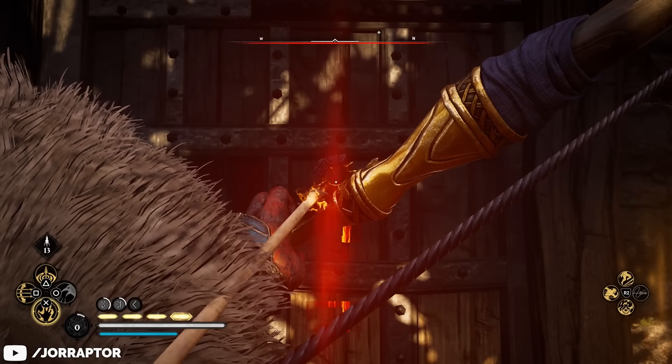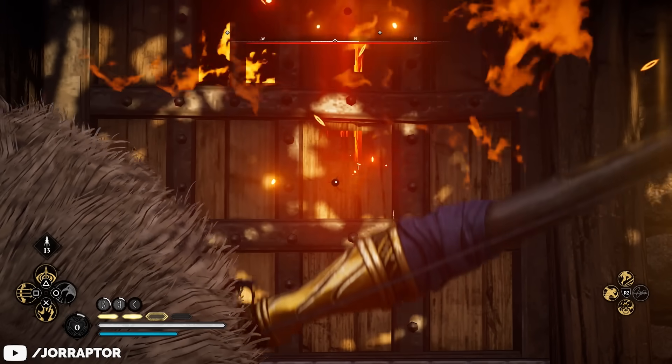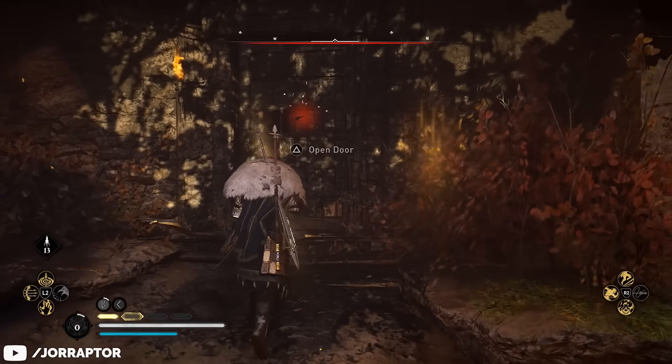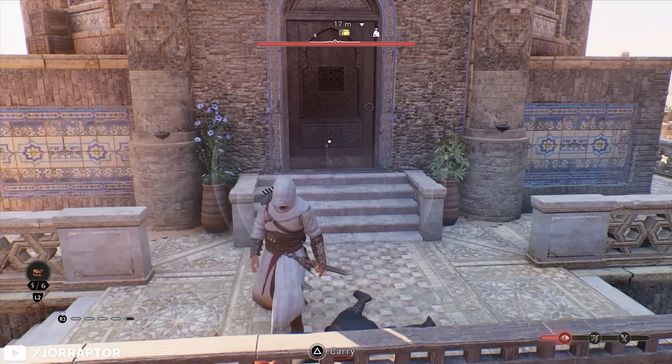I'm not sure if they will remove it — they did not do it in Valhalla, but they did nerf the trick to remove barred doors in Valhalla. And with this trap tactic, you sadly cannot destroy barred doors from the wrong side. Would be cool if we found a way to do that as well.